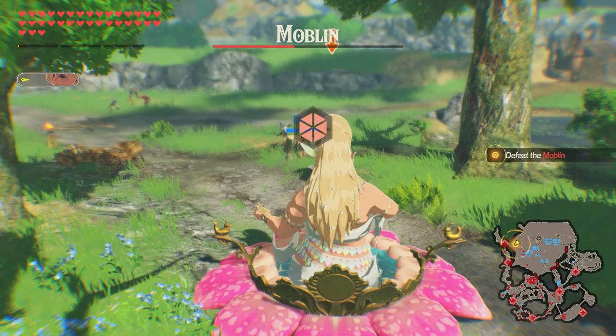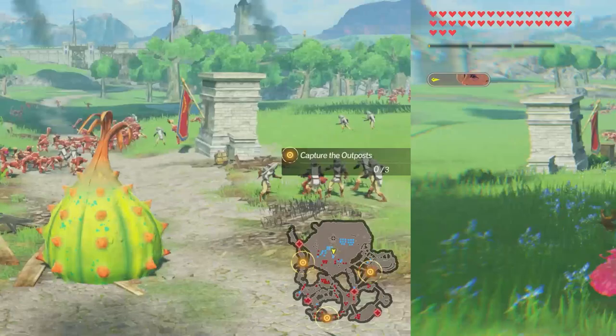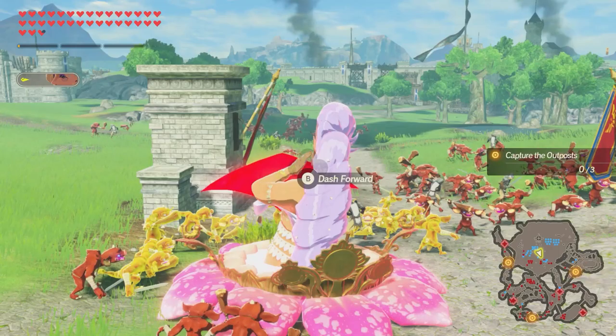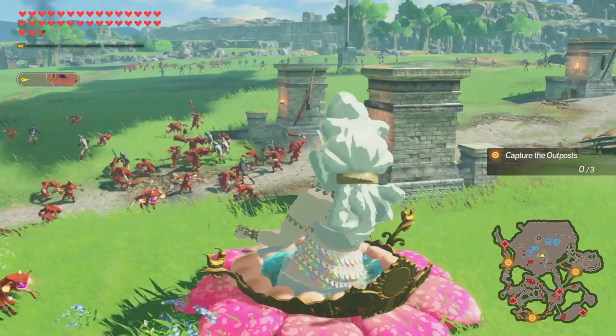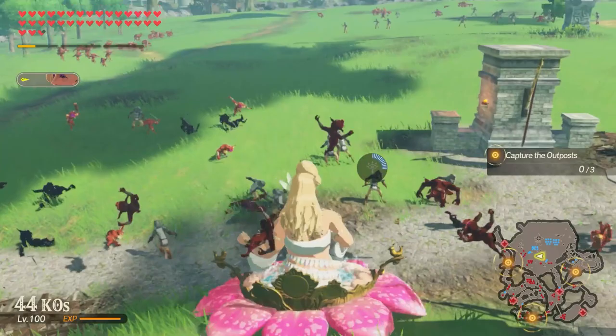Now we proceed to look at our fairies' rune abilities. We can activate a rune by holding R and pressing X, Y, A, or B. R plus X activates Stasis, which can freeze enemies in front of these orchestra singers - we can charge a dash attack with X or dodge cancel out of it. R plus Y activates Remote Bomb, making our fairy hide in their vault while mashing Y shoots out remote bombs like cannonballs. One downside is this is another move that forces us to switch fairies.